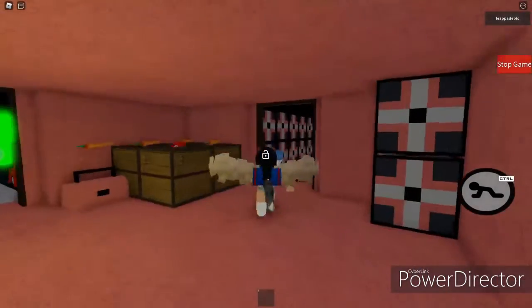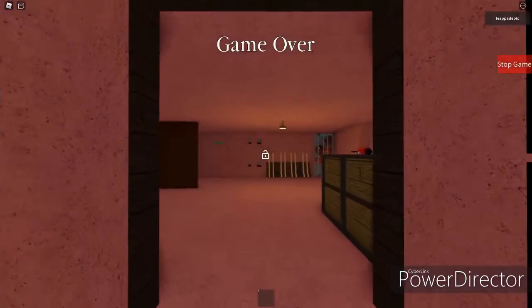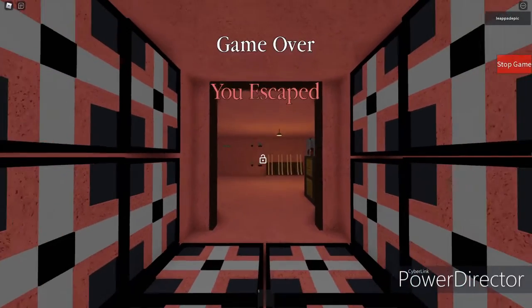Then you can go in the bathroom and get the white key, and then you can exit. When you exit it's like a little fun design at the end. That's how you escape my mini supermarket map.